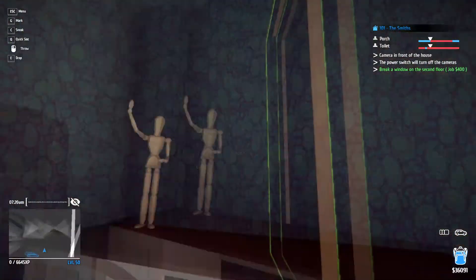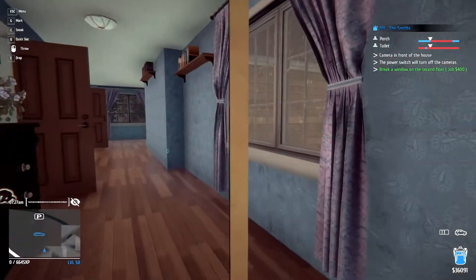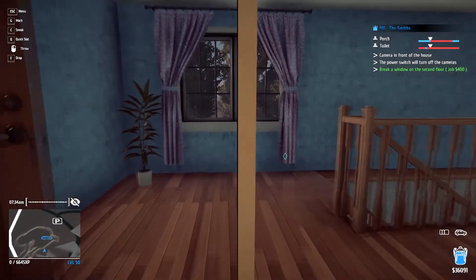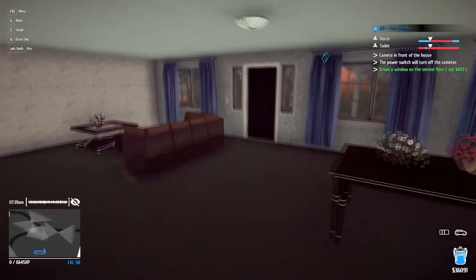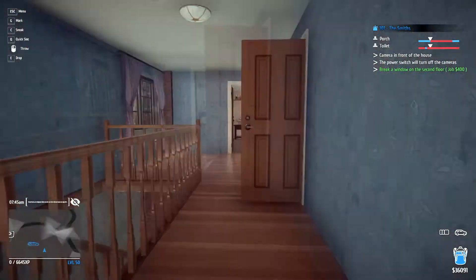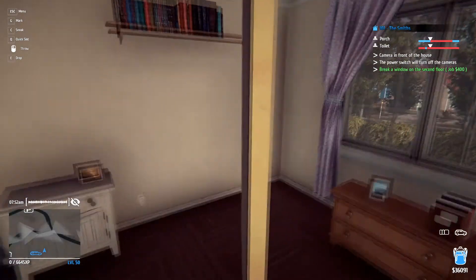Porch and toilet — as long as I get this painting out I should be good. What is that? Camera in front of the house means that's the front, which means I'd have to go downstairs. You're in the porch, you're in the toilet. You came inside the kitchen for a second, you sneaky bitch. And neither of them heard that car gate open this time — nice.